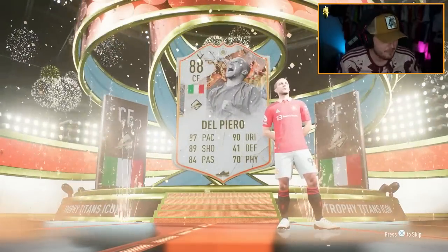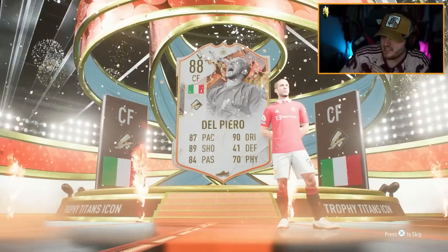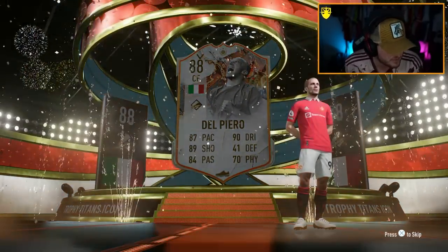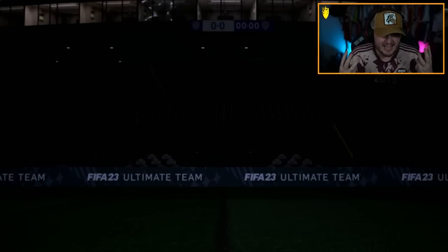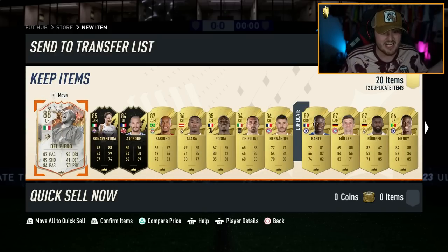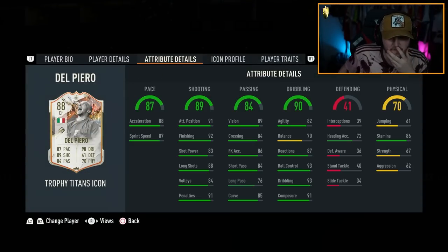Are you joking? Part of me is hoping these pop up before heroes and there's like a Yaya Toure in the back of this pack or something. We've packed three. I'll take it — that is an incredible 84 times 20. What is going on? Del Piero, four star, four star. This card's a bit mid, I'm not going to lie. I ain't using that card.